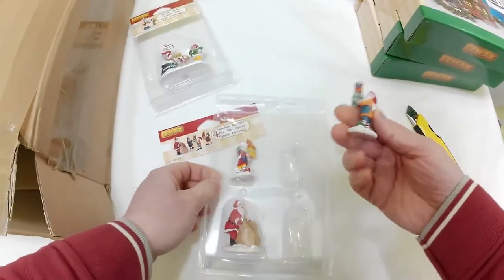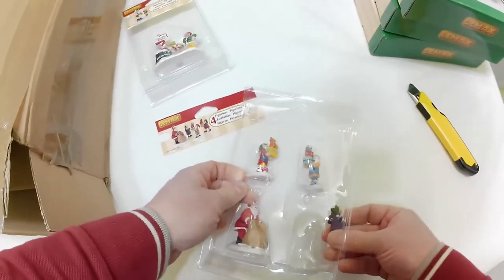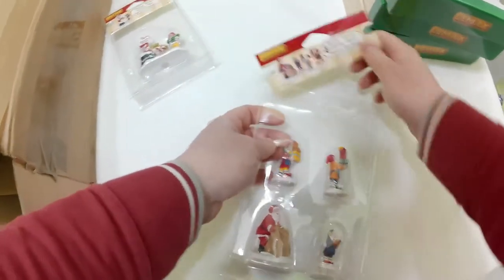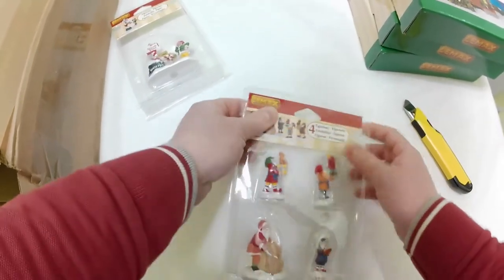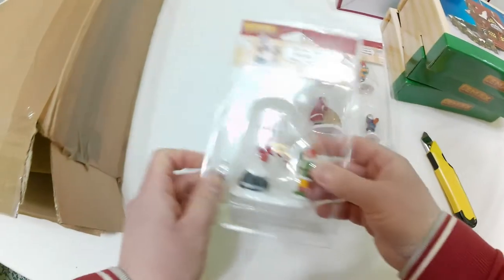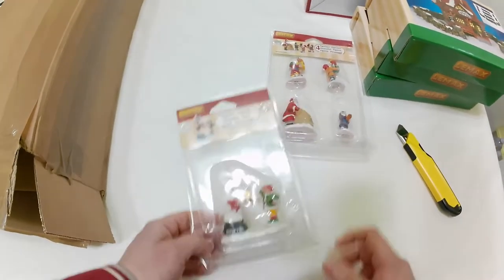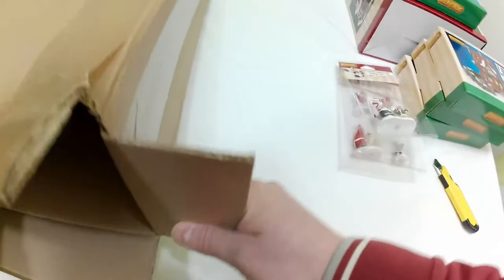This will be added to the new Santa level for this year's Christmas Village. These are the four figurines I will add to the Santa level — some little Santa helpers packing gifts, Santa with his big bag, a signpost with 'North Pole' and 'Klaus,' and another little Santa helper.